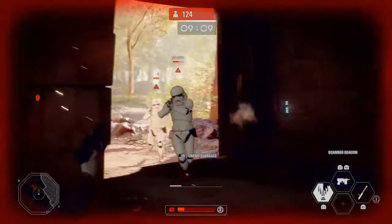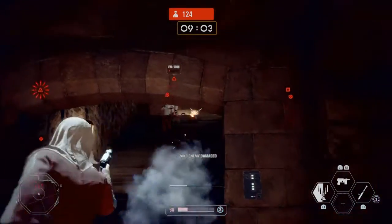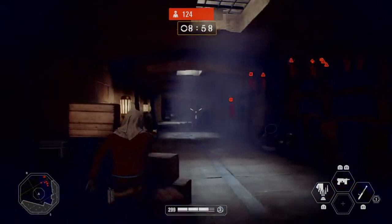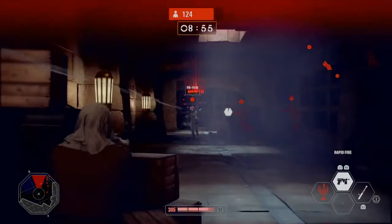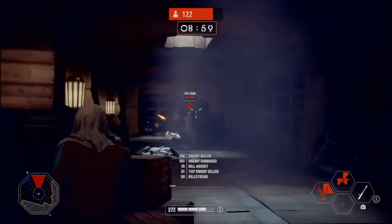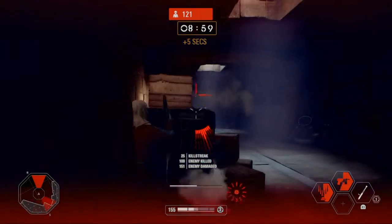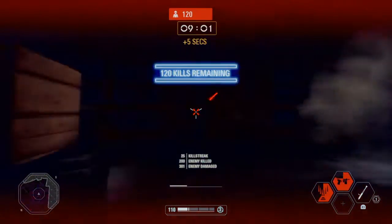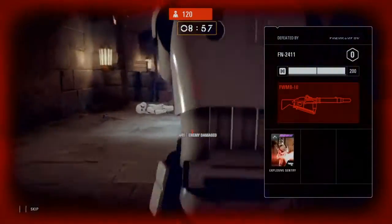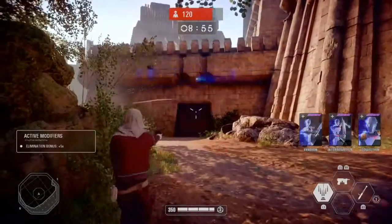It's kinda in the name. I'm gonna use Rapid Fire right now. I have eight minutes to take out 120 troopers. Beacon in position — nothing on the scanner.